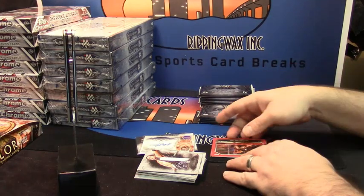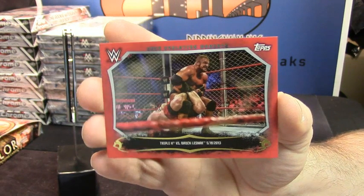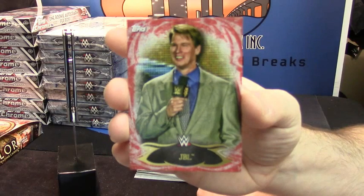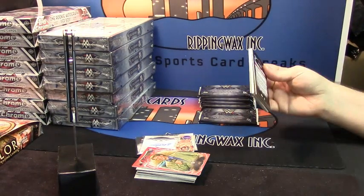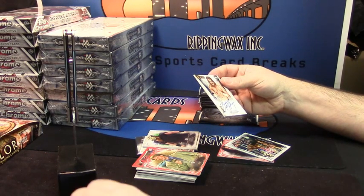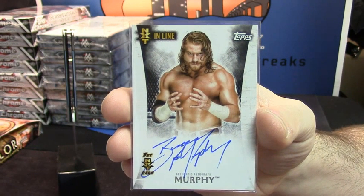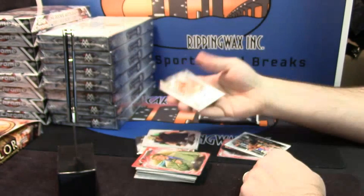Yes, I do have it. Triple H versus Brock Lesnar, red variation. I think they've made them in the past, but this is like the first high-end foray they've gone into. JBL red variation. Because like these boxes are basically 10 autos a box. Alright, Eric Rowan base, Cameron base. Another rookie card, this time for Murphy. And I honestly don't think I saw him in the entire last case — there's only like five autos I hadn't seen, and I think that is one of them.